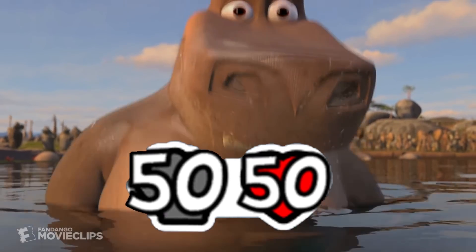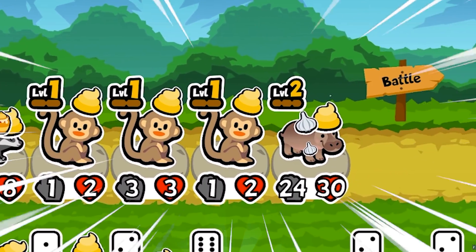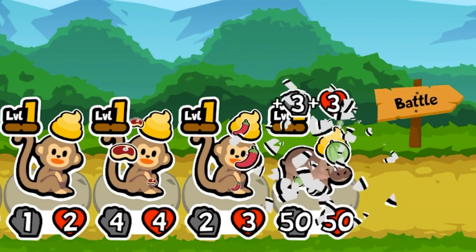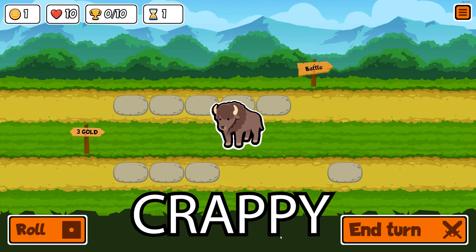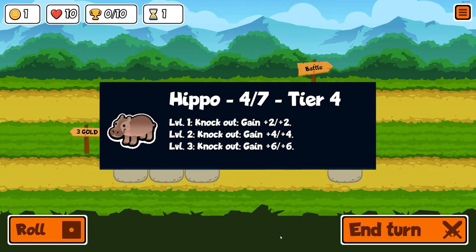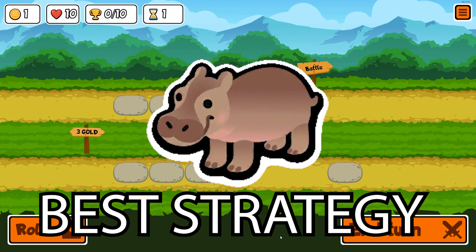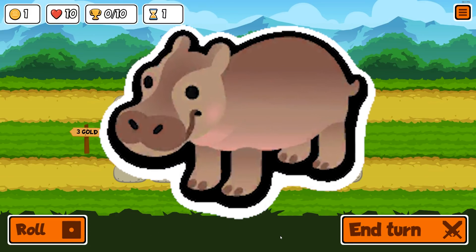Today, we recreate the biggest, baddest hippo that ever did hippo, putting three separate monkeys behind it and making it the fastest unit I've ever gotten to 50-50. And it's not some crappy beta bison with no ability — it's a Chad hippo, which actually benefits from having a massive amount of stats. Having one absolutely massive unit early might not be the best strategy, but boy, is it fun. Enjoy the video.